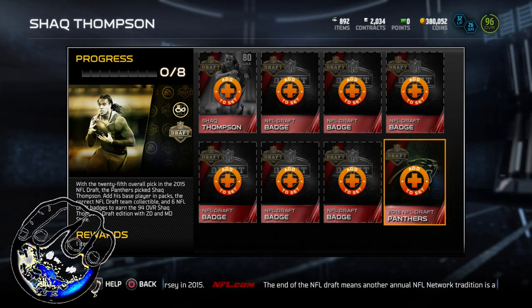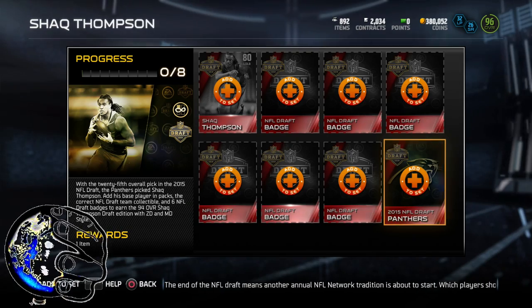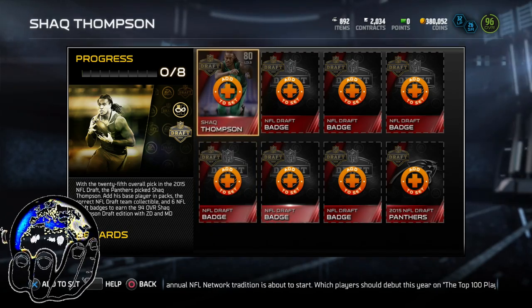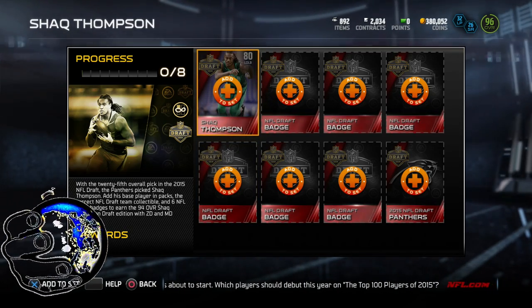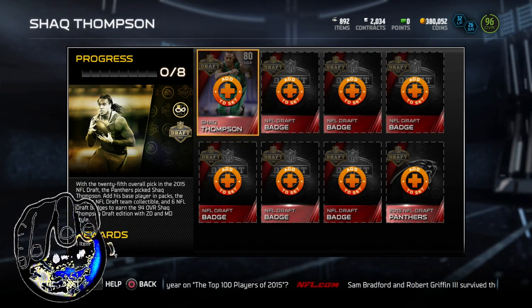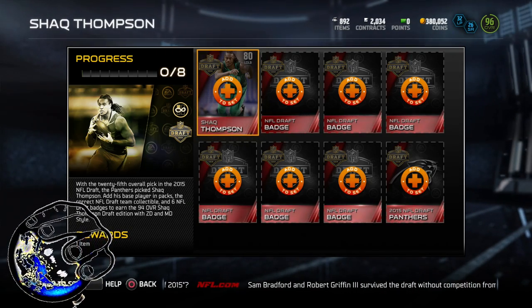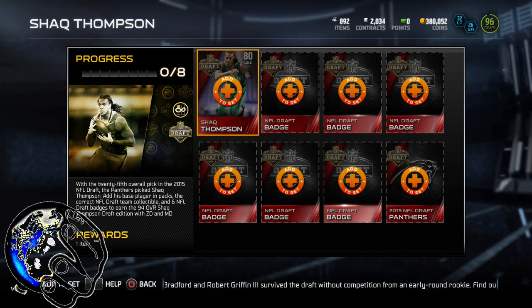I didn't buy any packs for this. All my draft cards are basically through Solos. The Panthers was in one of my draft packages from the Solos. This card is the only thing that I bought and I got it for about 5,300 coins. Everything else I played Solos for — I refused to buy packs for the rest of the year, like since two months ago. If you want to see why, check out my pack opening videos way back when. It was just too much of a reaming from EA. I'm done with all that.